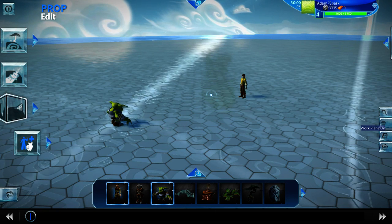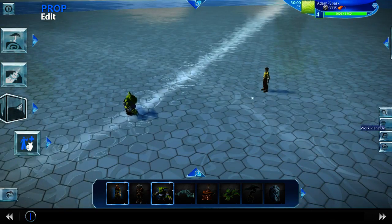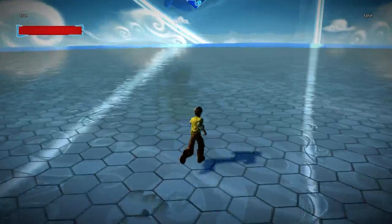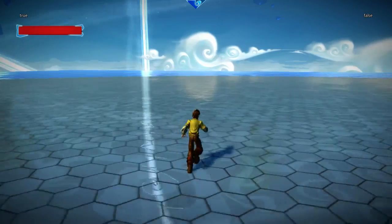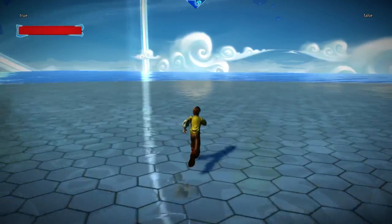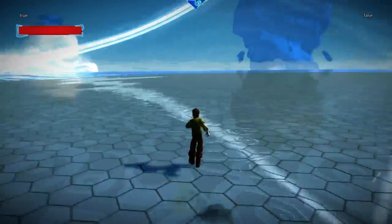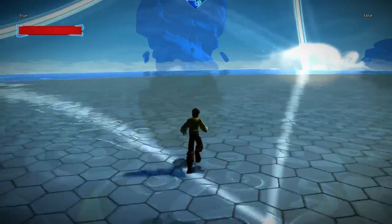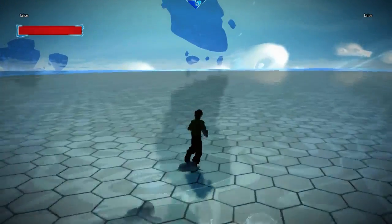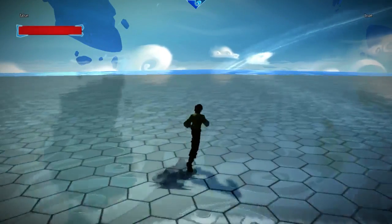Hey guys, today I bring you a way to show your players' stats like health, and also how to make cooldown abilities. First I'll show you me playing — in the top left corner you'll see a boolean variable that's true, and the top right will say false. The top right one is just 'am I pressing B,' and the second one in the top left is 'can I use my ability.' When I press B, the top left will turn false and the top right will turn true.